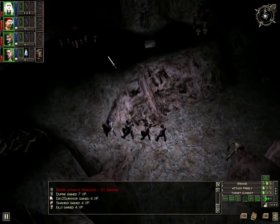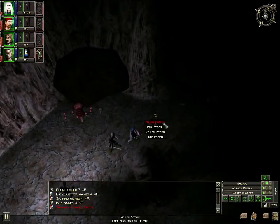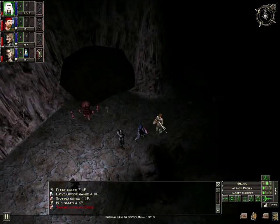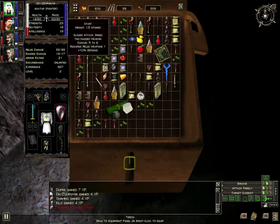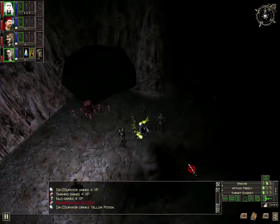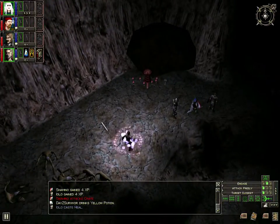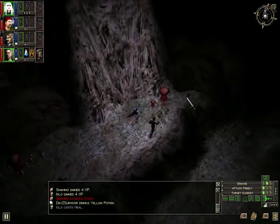Here's a chest up here. Yellow, red, yellow, red - very nice. Let's give one of these yellows to the avatar. And we'll do a heal. Very nice. Now, I know there's an area below, but I want to see what's here first.